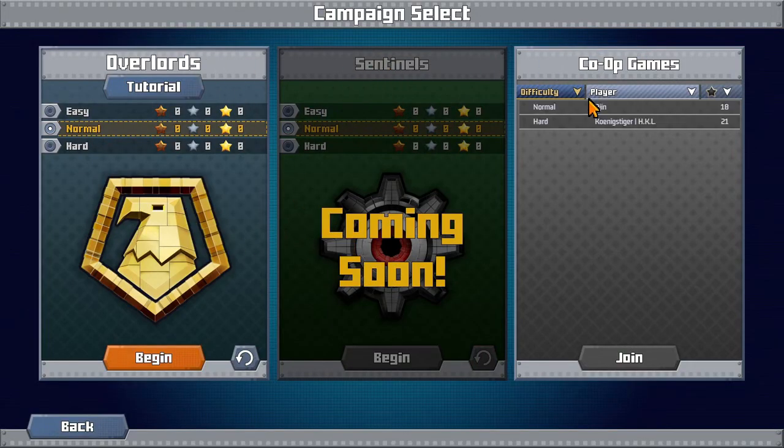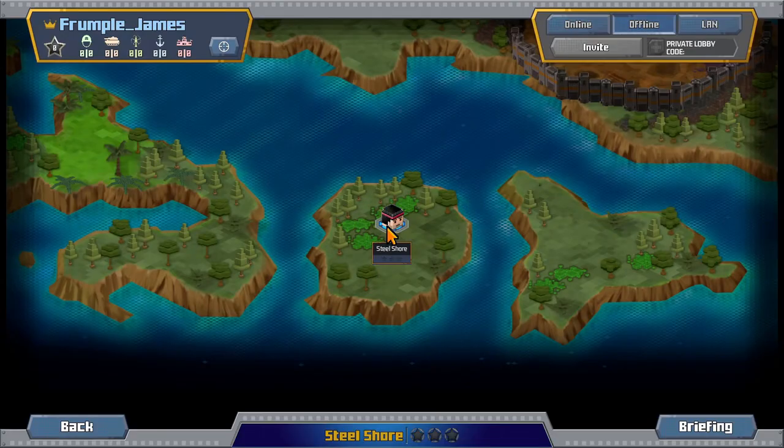So we have the Overlords, the Sentinels, and also there's a co-op option, which is interesting. I'm just going to stick with Normal and I'm not going to do the tutorial — I'm going to launch straight in. Apparently Frank Klepacki actually did the soundtrack for this, and it's pretty good.